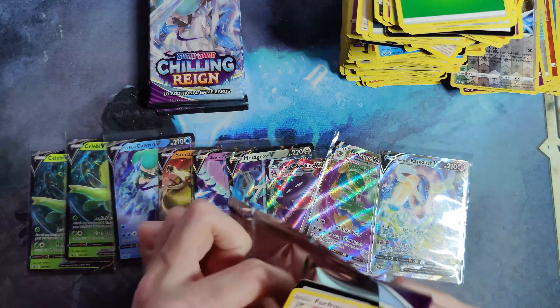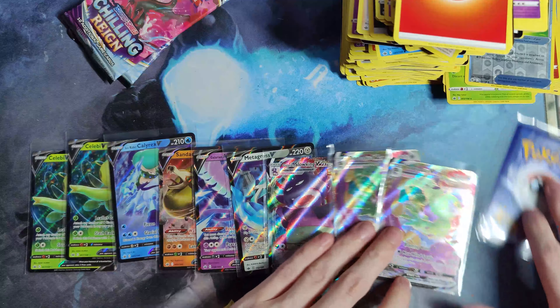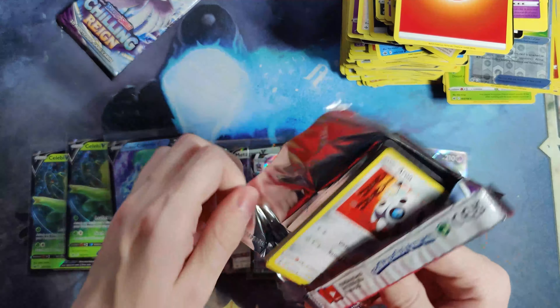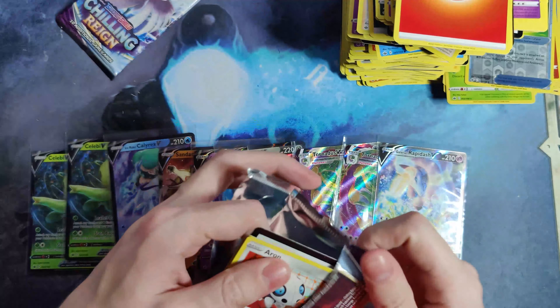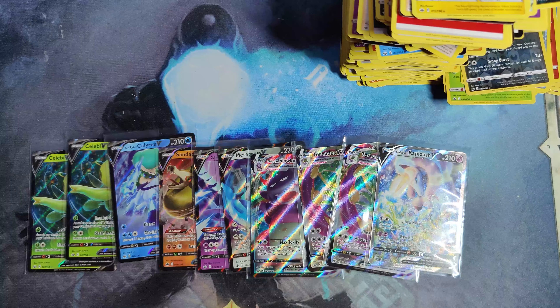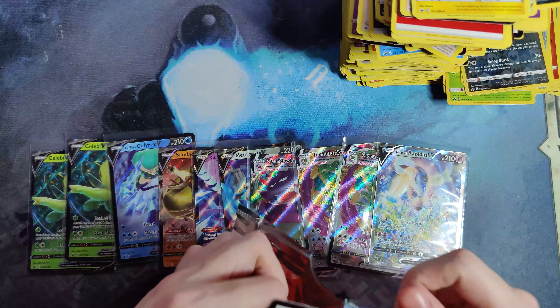Four packs remaining. Flaffy, Beedrill. VMAX Tornadus — another one. Last two packs of Chilling Reign that I will be opening for now, because this is my last box to crack — I'll be keeping the last one sealed. Versaul of Weezing. I might open more in the future, but I'm more than likely just going to buy the singles, because the pull rates in this set are way too tough. We only got one secret rare out of five boxes — that's just insane.